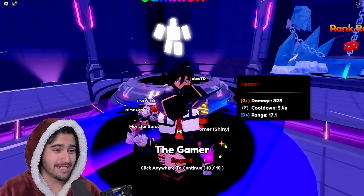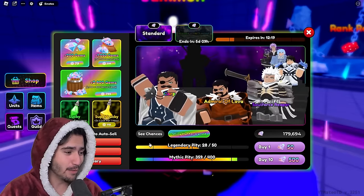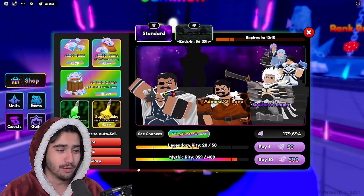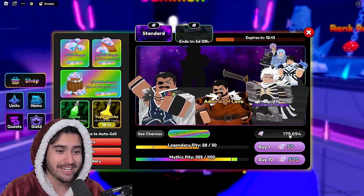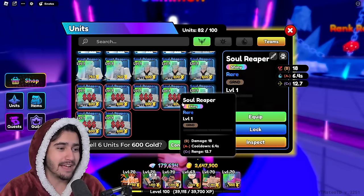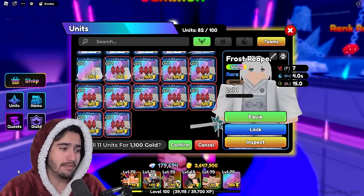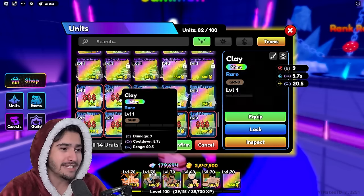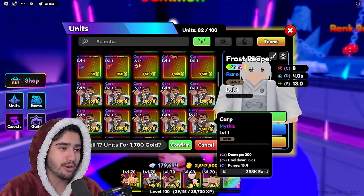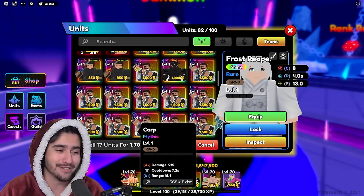We still have 18 minutes left on our super lucky potion with 180,000 gems. Let me clear out my units and let's just keep opening. I'm going to keep opening until this 18 minutes is up. And then whatever gems we have left, I'll spend on trait rerolls and stuff so that we can upgrade those secrets. That is absolutely insane, you guys — and we get a mythic right after.